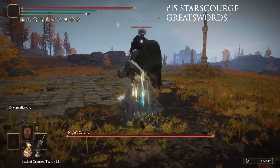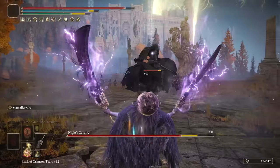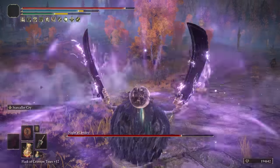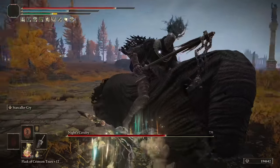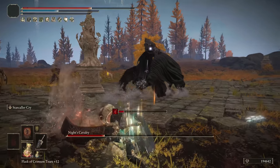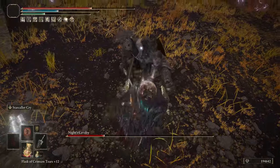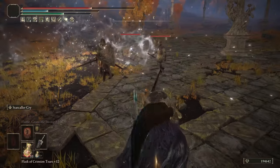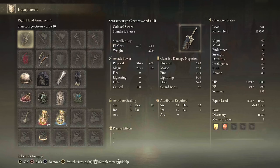At number 15, we have the Star Scourge Greatswords, which combine the power of strength and intelligence. You don't need to invest much into intelligence, but it's still nice to have the extra damage and combine it with spells at higher levels. For a 125 or 150 build, you can mostly invest in strength, giving massive physical damage on the slam down. This weapon is also boosted by the Roar Medallion and Hyland Axe passive, giving it an extra boost before the slam. Get this from Radahn's Remembrance. It can carry you through the game and is great for crowd control and bosses alike.